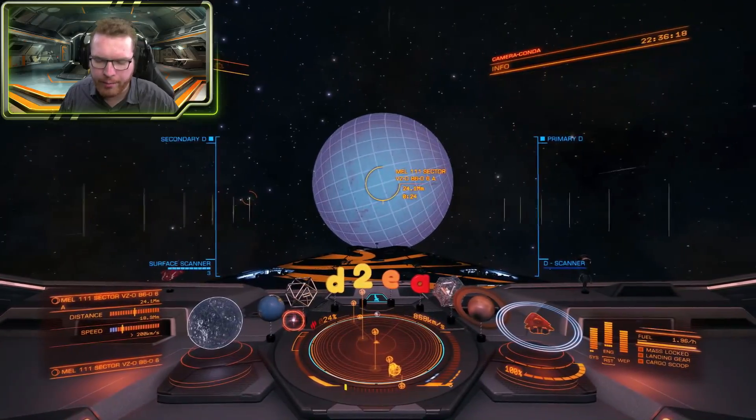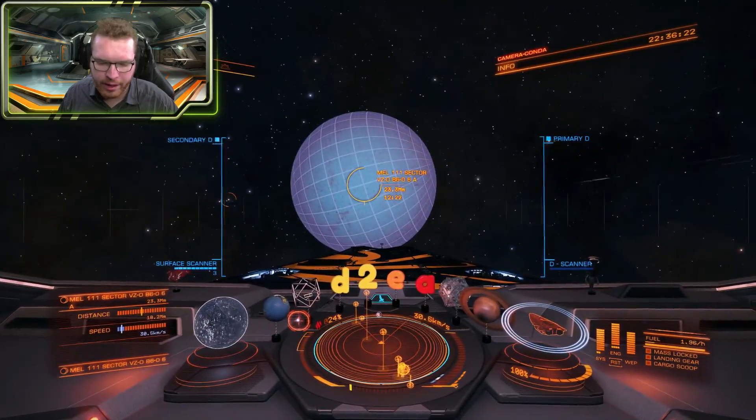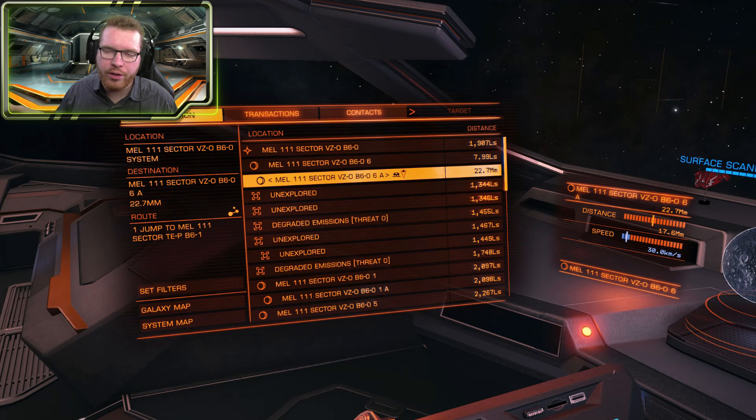If there were anything on the planet of interest, it would show up here under the planet in navigation — so if there were geysers or interesting surface sites, you'd be able to see them here. Gone are the days where you have to fly over a planet and try to eyeball things for yourself. This will now be shown up once you just map it. And these probes recharge — you have infinite probes with you, so there's no need to synthesize anything.